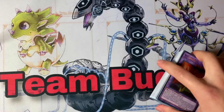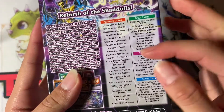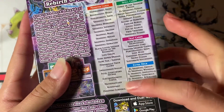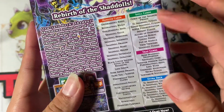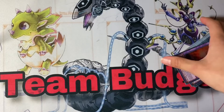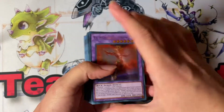Let me get the box. This structure deck has so many good cards — they've got Lava Golem, Super Poly somewhere in here, Armageddon Knight, Mathematician, and all the Shaddoll reprints practically. Without further ado, let's get into this.